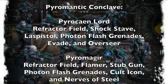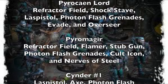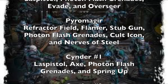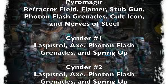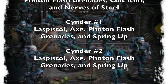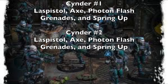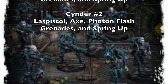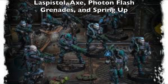Your Pyromanic Conclave will consist of four fighters. You have a Pyrocane Lord with a Refractor Field for a 5-up ward save, a Shock Stave, las pistol for close combat, Photon Flash Grenades which are great because they take away enemy activations, the Evade skill, and the Overseer ability — which is really powerful because you want to spam that Overseer ability on the Pyromajor, the Conclave's champion. The Pyromajor also has a Refractor Field, a Flamer, Stub Gun, Photon Flash Grenades, a Cult Icon for larger group activations, and Nerves of Steel so they can escape pinning if they pass a cool test. You want to put Overseer on your Pyromajor so they can fire that Flamer twice per turn. Then there are two Cinders, both equipped with las pistol and axes, and the real reason you like these guys is because they have Photon Flash Grenades — they'll be lobbing those as much as possible to take away enemy activations, and you'll also give them the Spring-Up skill so they can get back up when shot at.